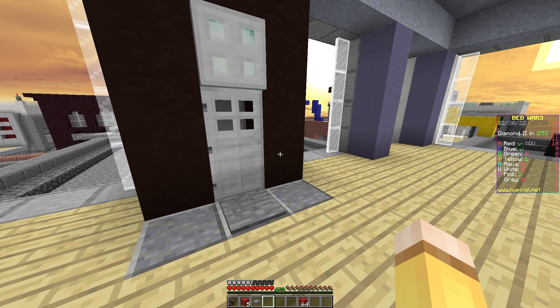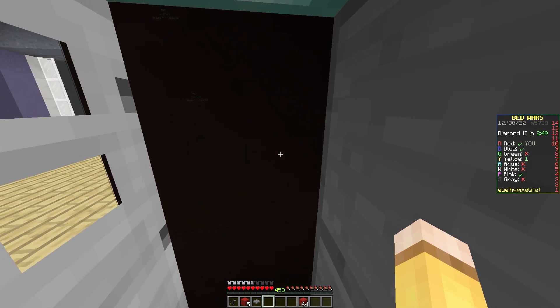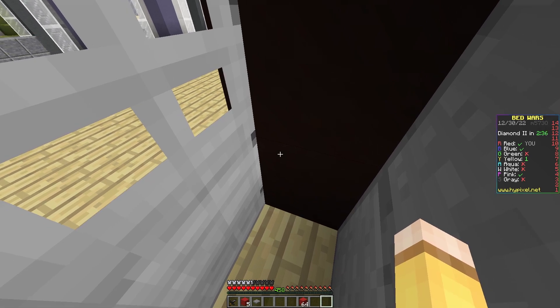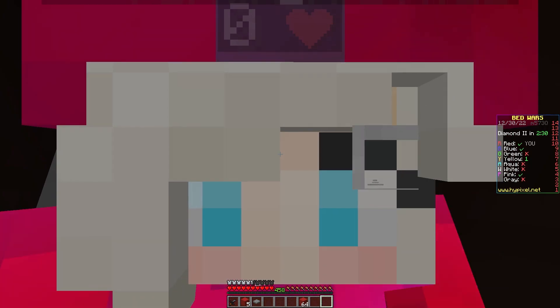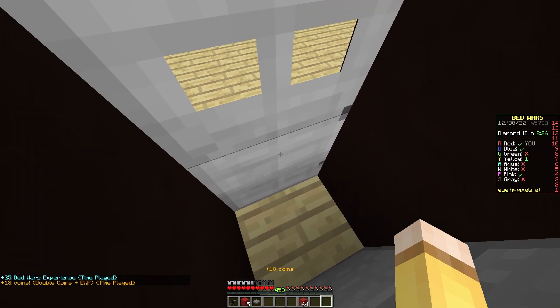And the thing is, if you were to trap yourself in here, you would be unkillable. Literally unkillable. However fortunate you are to be unkillable, you unfortunately would not be able to get out. So you're basically just stuck literally right here — there's nothing you can do at all. You're just stuck in here forever until you disconnect and reconnect.